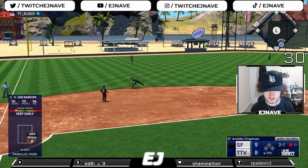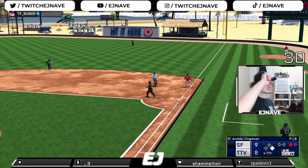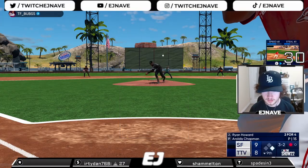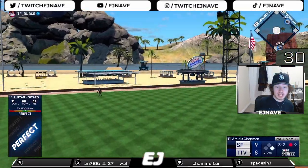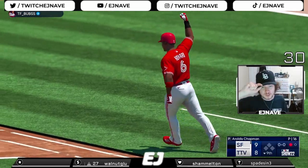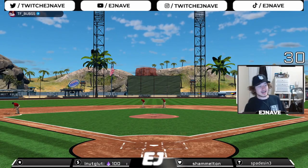Ground ball through the hole - Seager tries to get in and we did it, we got the tying run on first base. Ryan Howard at the plate. Howard deep to left field - we walk it off! Ryan Howard with the perfect home run the other way and we win it! Let's go baby - we keep the undefeated streak going, win it ten-nine.